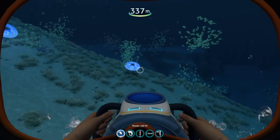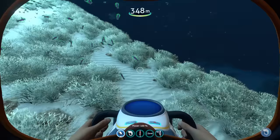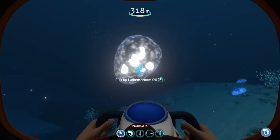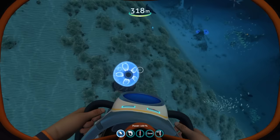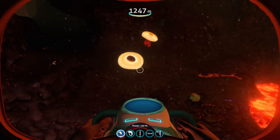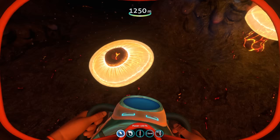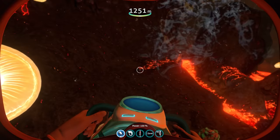In the Dunes biome there are new plants known as Luma Shrooms that shoot out what are called Lumen Shroom Oil, which is a resource used to craft certain things. The Dunes seriously just feel super barren so something like this definitely needed to be added. There's also a counterpart found in the Lava Zone called Lantern Shrooms, which instead shoot out lava bombs - a hazard if you're in some sort of submarine.